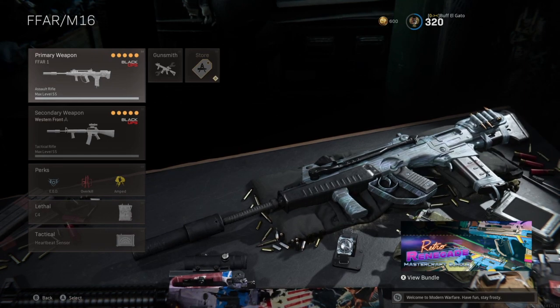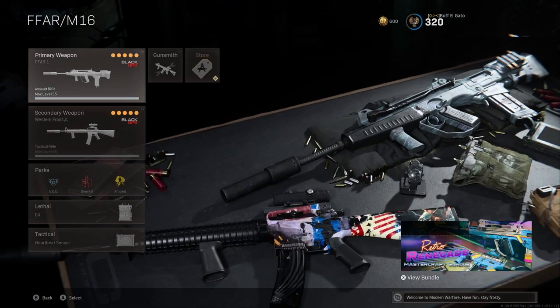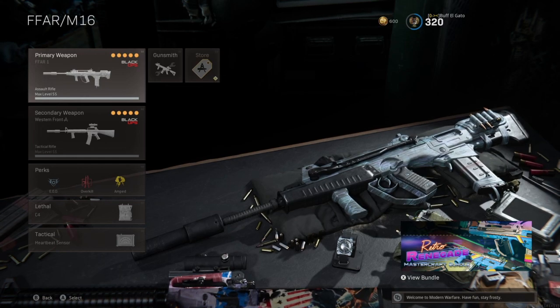The FFAR is an assault rifle with a pretty high TTK, but it shoots like an SMG — we're going to use it as an SMG. Most people would never think about running two ARs in the same loadout because they use the same type of ammunition, so you only get 210 bullets to share between the two of them. Whenever you run this loadout, I highly recommend picking up as much ammo as you can — hit the ammo reserves, police stations, and carry a box of ammo.